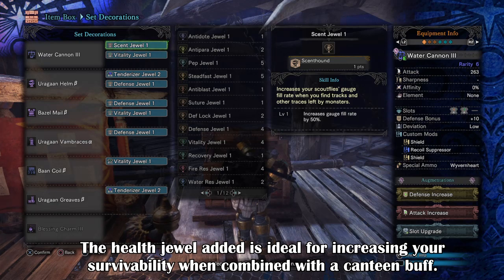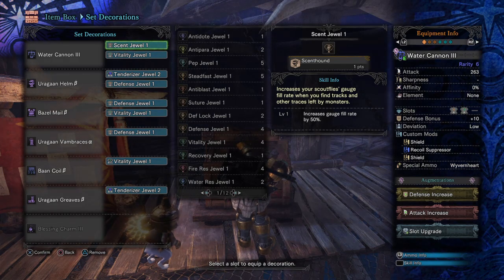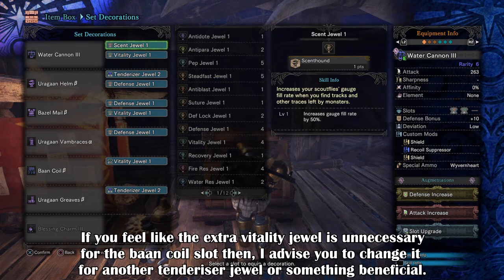Now my armour set: I currently use the Yorgan Hell B with a Tenderizer Duel and a Defense Duel. My chest is the Basil Metal B with a Defense Duel and a Vitality Duel. Gauntlets are the Yorgan Vambraces A with a Defense Duel. Waist is the Bancoil B with a Vitality Duel. Legs are the Yorgan Greaves B with a Tenderizer Duel. And lastly, your charm will be the Blessing Charm 3, which allows you to negate up to 50% of damage when it activates.